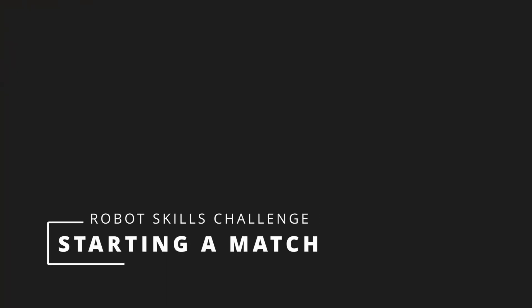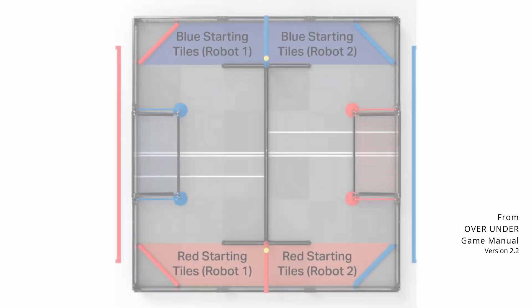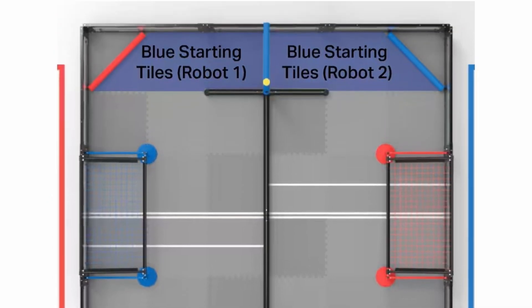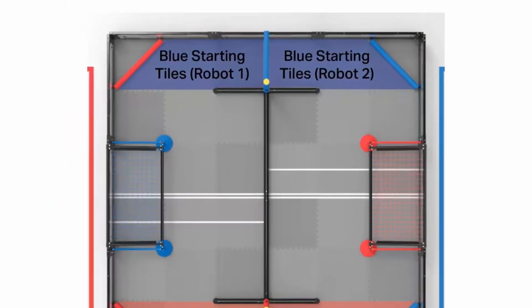Now that your field is set up, it's time for teams to run their autonomous coding skills or driving skills matches. As a scorekeeper ref, you want to make sure and ask the team if they are doing driving skills or autonomous skills so you can choose the correct option in your scoring program. The robot can be placed in any of the starting positions that are allowed in matches, either on the red side or the blue side. But drive team members must stay in the red alliance station at all times. That means they cannot stand beyond the edge of the walls or kneel to the side of the field outside of the alliance station to match load.